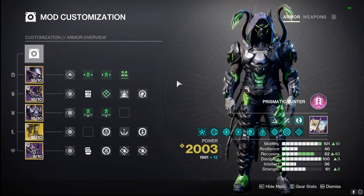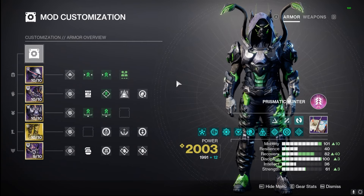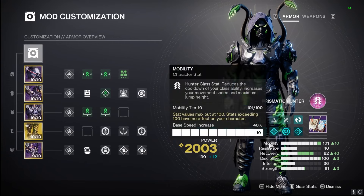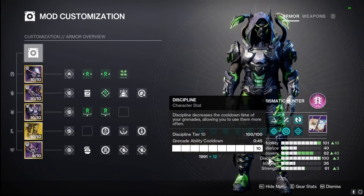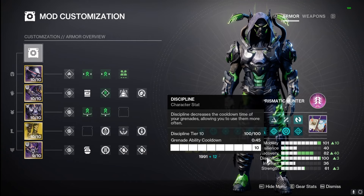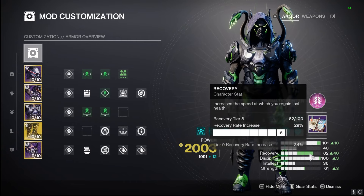As for the mods and stats I built this out into, we're going to be able to dodge consistently basically every ten seconds, if not faster, creating those juicy Threaded Specters every single time. I went with 100 Mobility as my first option, 100 Discipline as my second because of the nice debuff we get with Facet of Courage for more grenade damage, and then I tried to get Recovery as high as I could because you want your health to regen as fast as possible inside of the Crucible.